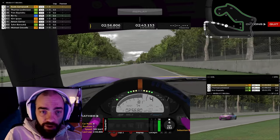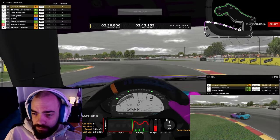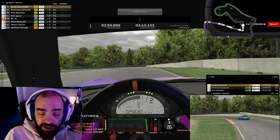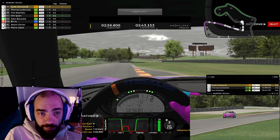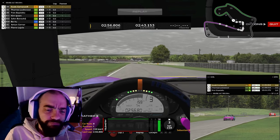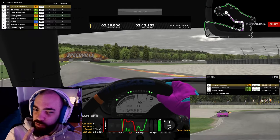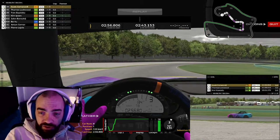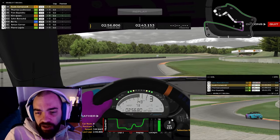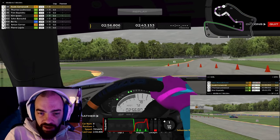As soon as we start driving we start putting in fast laps. I had a little off-track so the first lap was a 2:56 — obviously first lap nonsense. My first actual full lap I'm putting in 2:43s lap after lap and we are gapping Thomas Lockwood pretty quickly. In Class C there's really only about two splits most of the time — this track has maybe 55-60 people entering, whereas Virginia was 70 to 100. I think that's down to this being just a chaos track.